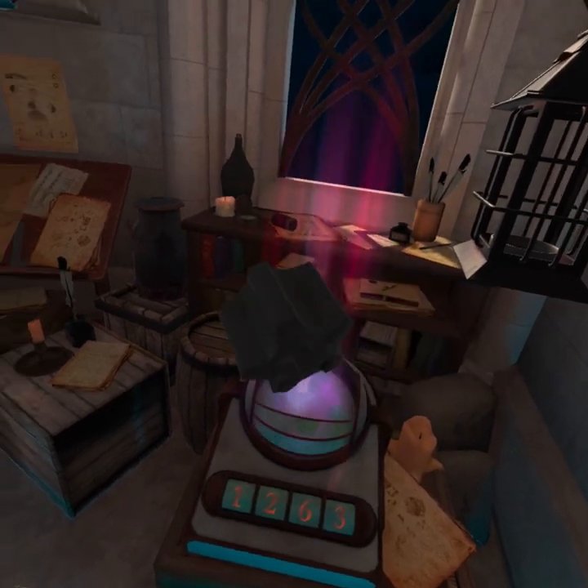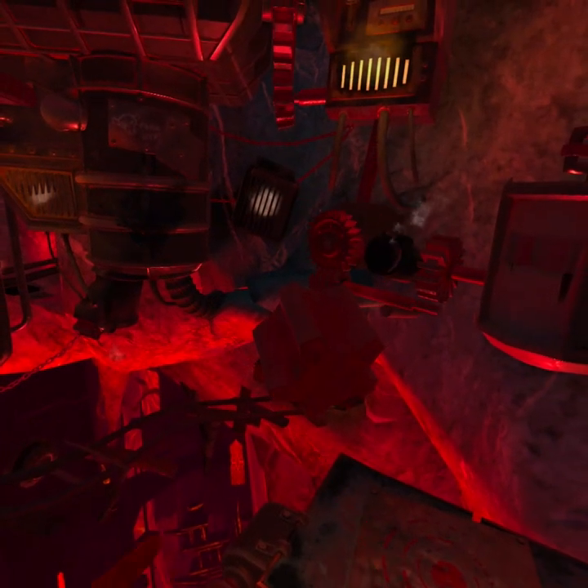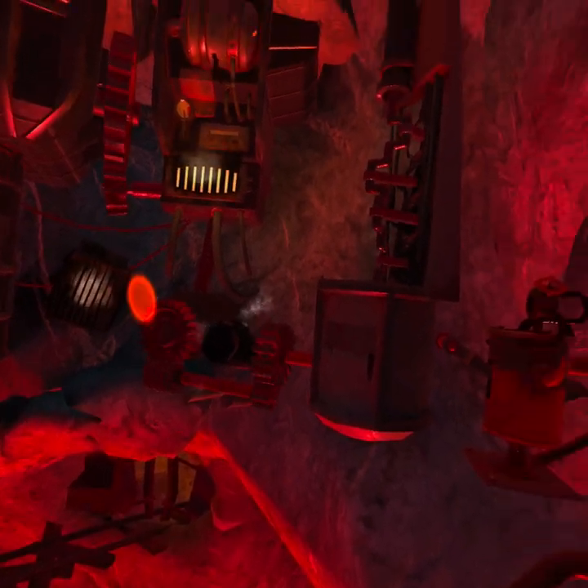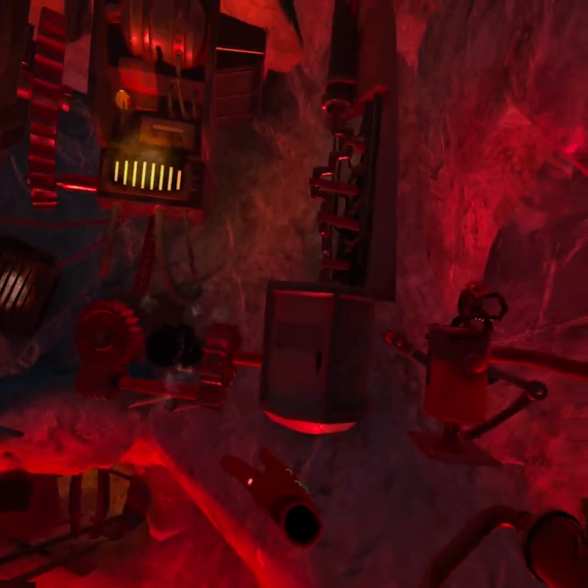You might be wondering how you're supposed to know that the gear is in another dimension. Well, if you listen to some of the voice lines said by the demon overseer, he does mention that a gear has been stolen — so that is your auditory hint to maybe look outside of the underworld.